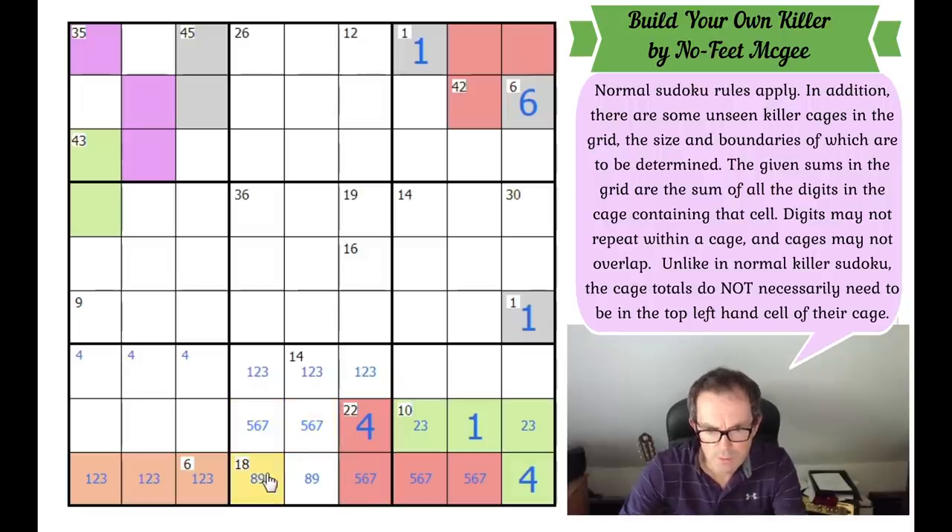There's a 4 over here. These two squares must be 8 and 9 to complete the row. These two squares therefore must be 5, 6, or 7 to complete the box. Now, this 18 clue — we can't connect those two up because that's 17 and there's nowhere to get one more. But it's not necessary for this to connect with this — it could just go straight up. In fact it must just go straight up, so that goes straight up there.